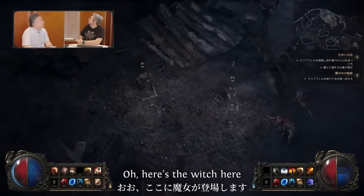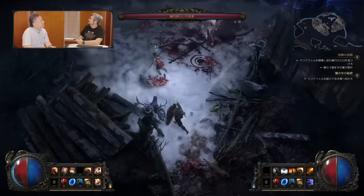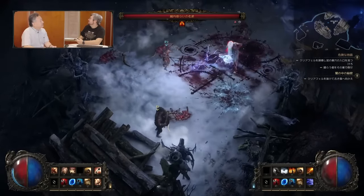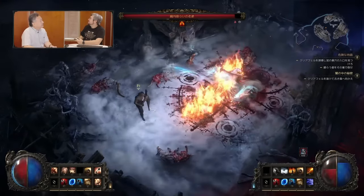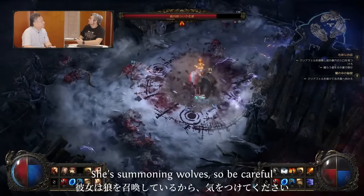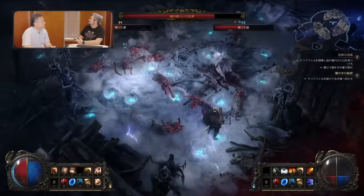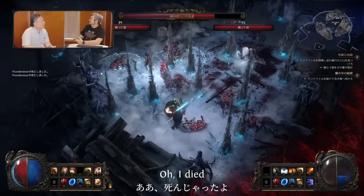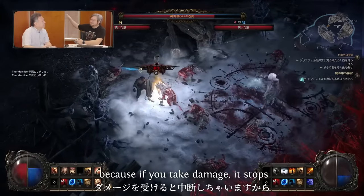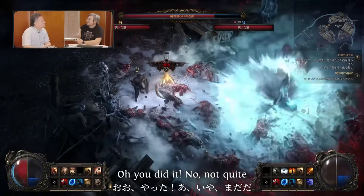Here's the witch — this can be quite hard, so be careful. She's summoning wolves, be careful. Don't try to revive me because if you take damage it stops. I died — she's summoning more.